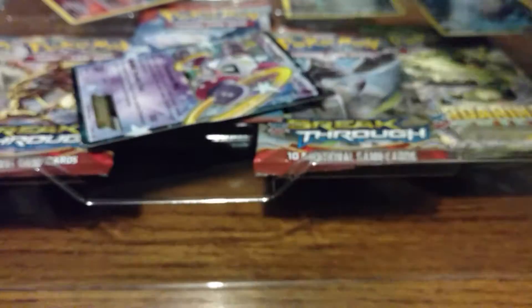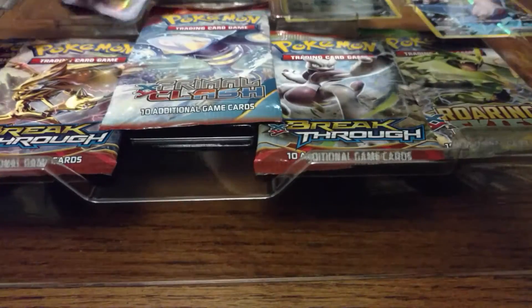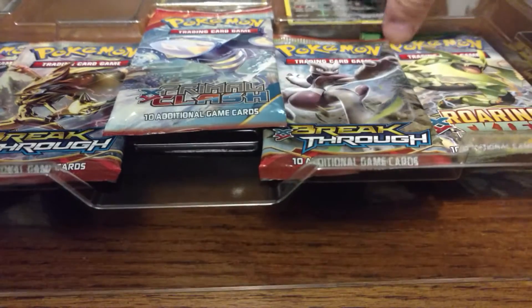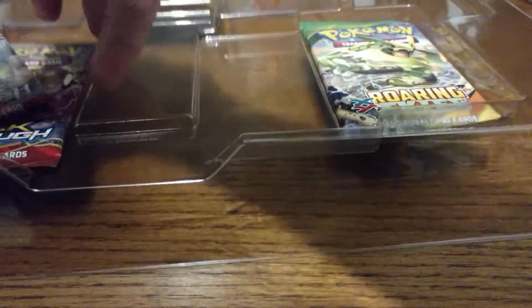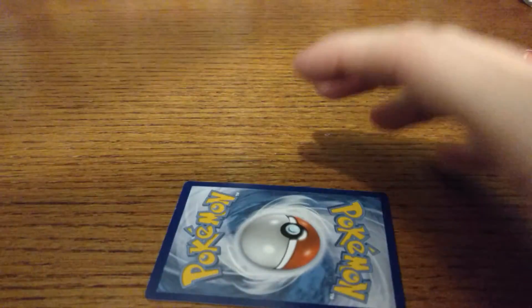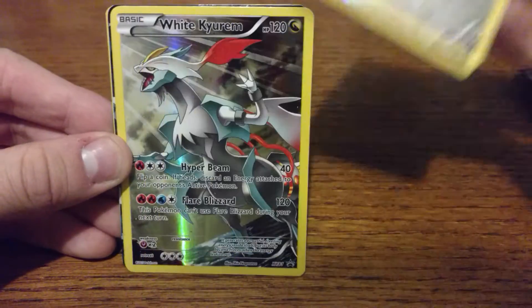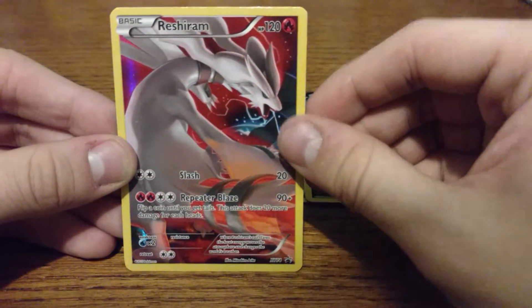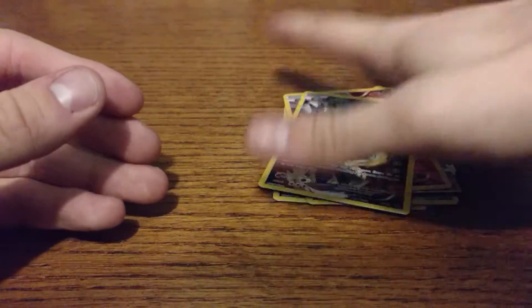Hoopa. And then we have a total of 6 promo cards. The Hoopa one at least looks a little bent, but I didn't buy it for the promo cards — they're not exactly the rarest thing ever if they're included in every one of these packs. The six promo cards are: Arceus, White Kyurem, Latios, Hoopa, Reshiram, and Dialga. Now I'm wondering if there was a different grouping of promos available, because I would have liked a Black Kyurem. But oh well — pretty cool stuff, good looking cards.